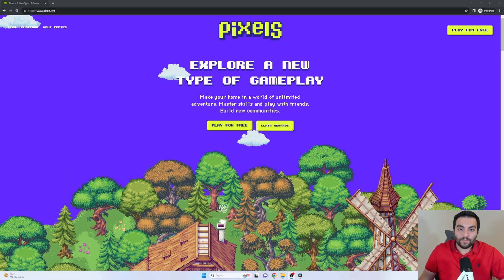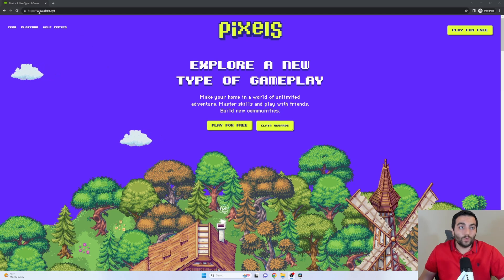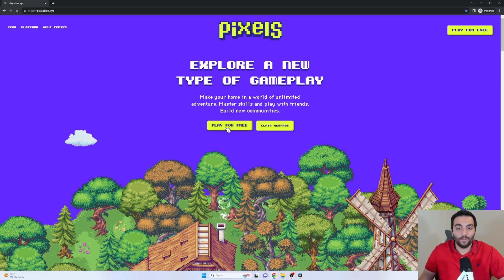Pixels is a farming simulator game and you can play this game from a browser, which means you can play it from a PC, laptop, tablet, or phone — you can just log into this game and start playing already. In order to play, you need to go to www.pixels.xyz and all you need to do is click on the play for free button.